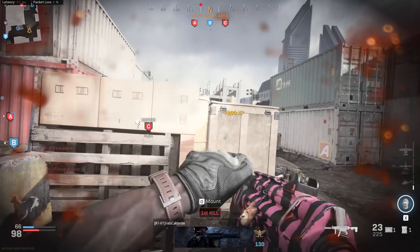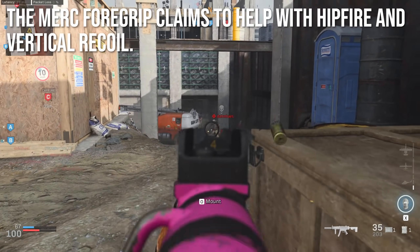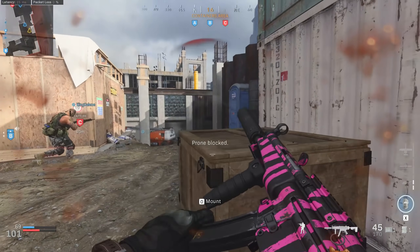I'm going to tell you why it's so good and why you should be putting it on more weapons. If you just look at the description, it'll tell you that it reduces your hipfire spread and reduces your vertical recoil — so you get better hipfire and less kick on your guns.